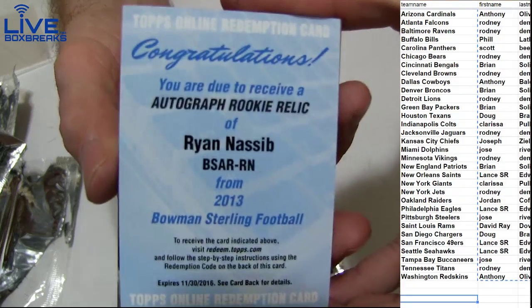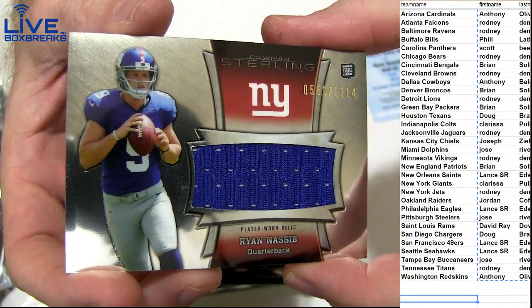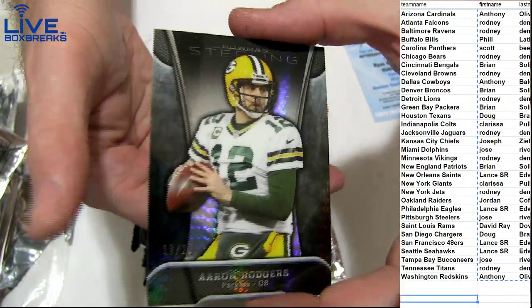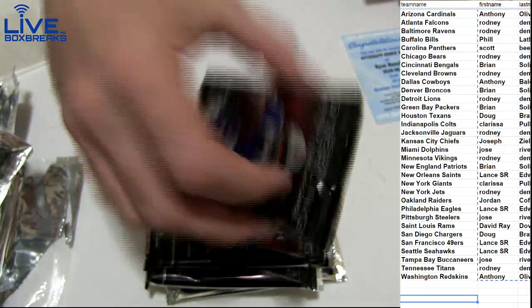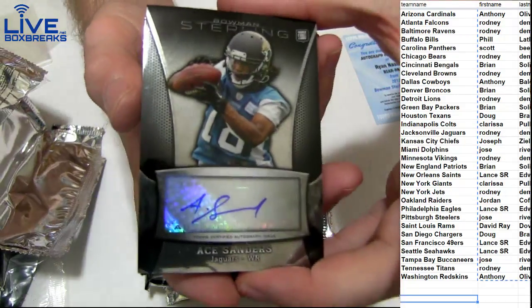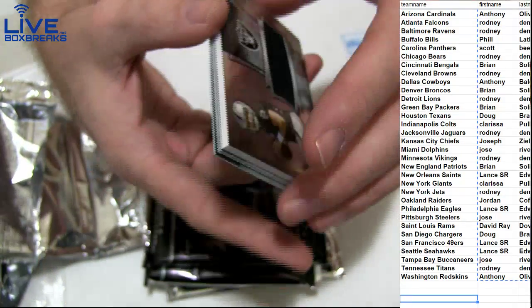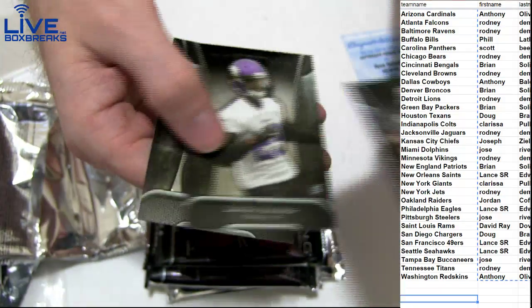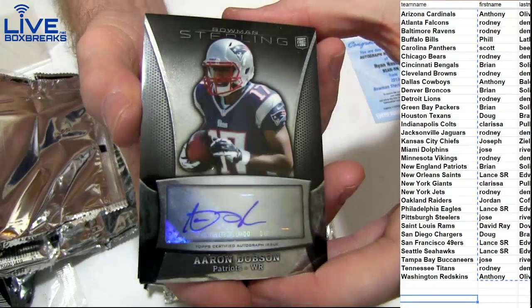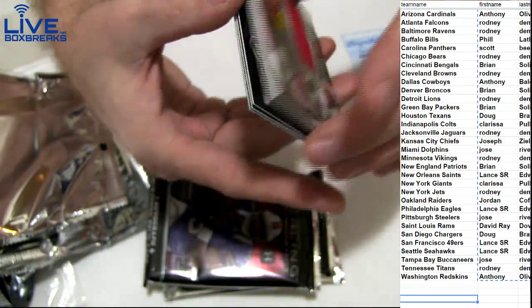Got a Nassim auto jersey redemption for the Giants — Clarissa, and you also got the jersey, 1214. Graham Smith, nice. Rogers 17 to 25. A Sanders for Rodney. Tyler Wilson 1214 for Jordan. Escobar, Rhodes, Riddick. Dobson, Brian Ellington 1214 for Anthony.